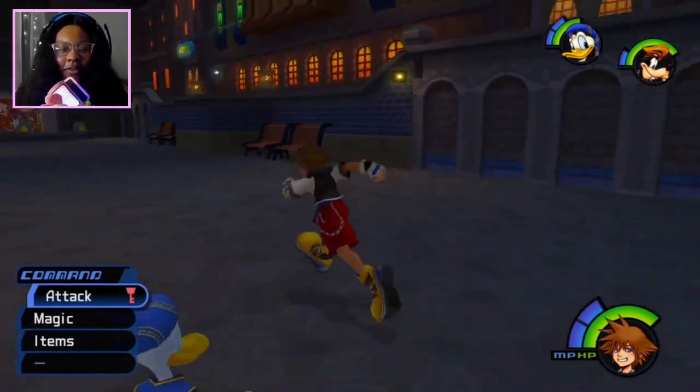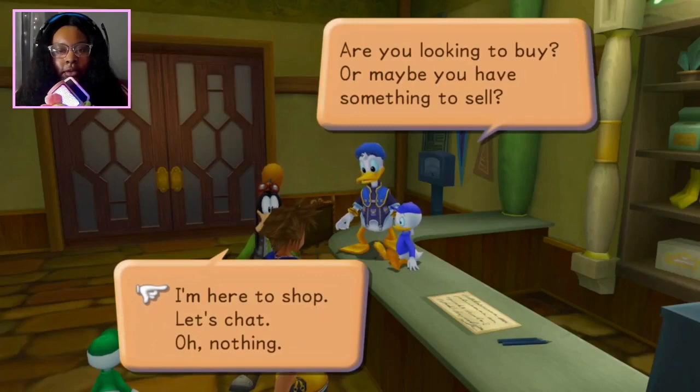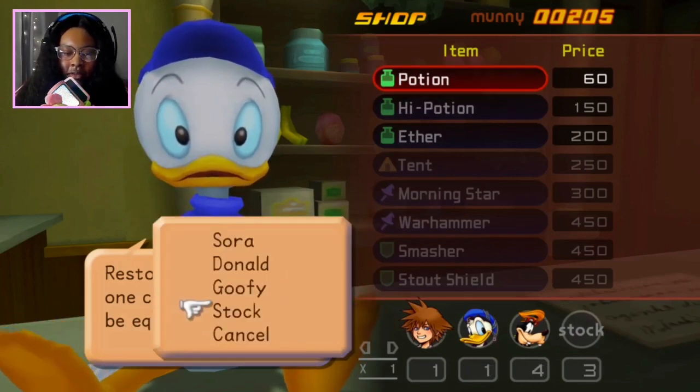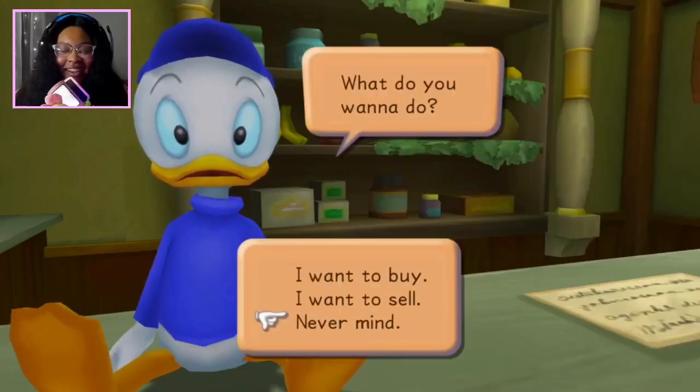But first, I gotta make sure I get some more items before I leave. Welcome — are you looking to buy or sell? Alright, so before I leave, how much we got? 205. I think I'm gonna need some more stuff. I wanna make sure I'm fully stocked. I wanna make sure I get some potion. Oh, that's it, that's all we can get. Okay, never mind then. Let's just head out of here.